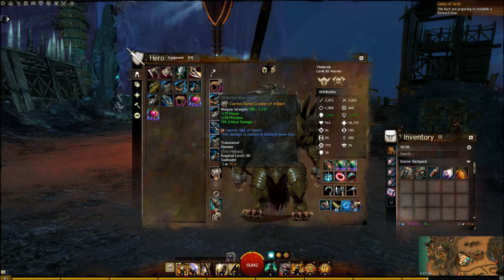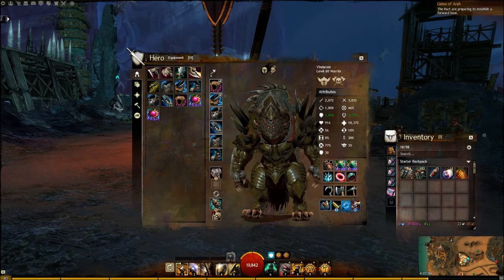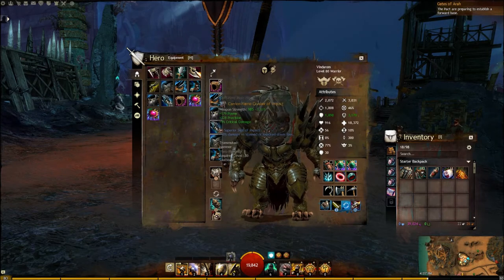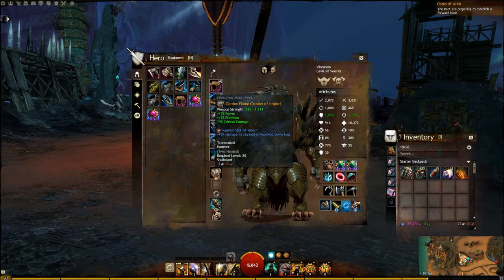I also run Berserker weapons — my Hammer has Power, Precision, and Crit, and both my Shield and Mace have Power, Precision, and Crit. My ranged weapons are set up the same way. I'll uncover them in a moment. Your primary weapon in this set is going to be your Hammer, and I use a Sigil of Impact on that, which does more damage to stunned or knocked-down foes.